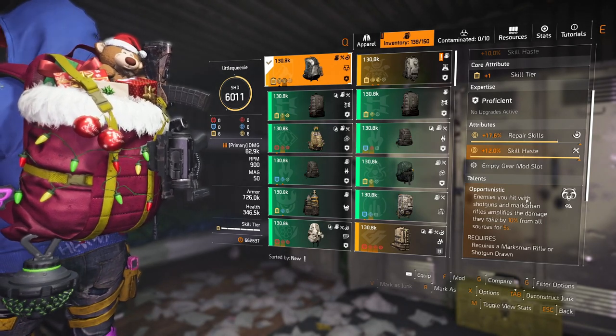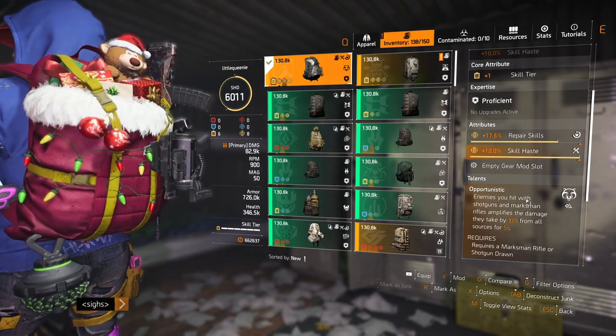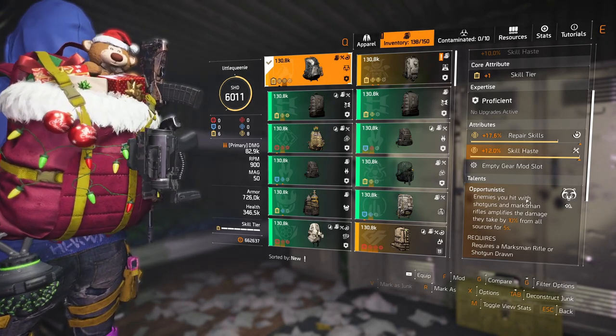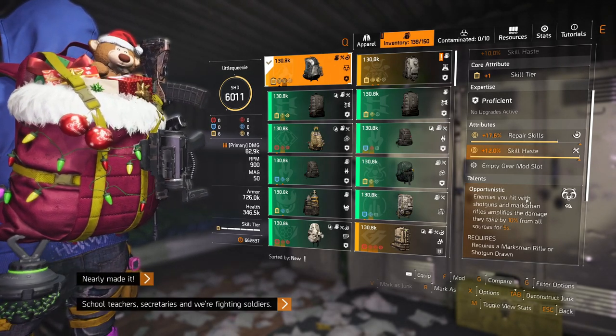I tend to mark anything I see when I'm healing in raids — the bosses, adds. It's just a shame I can't put an extra 10% damage on one of my teammates.